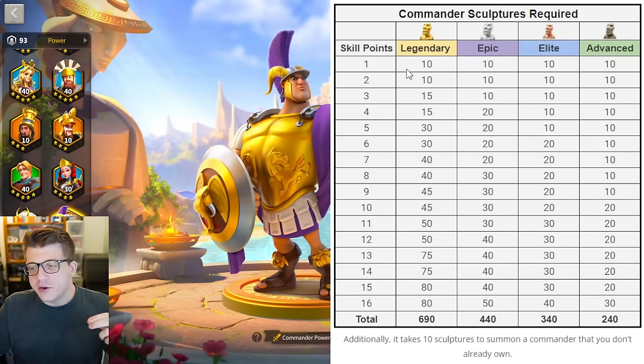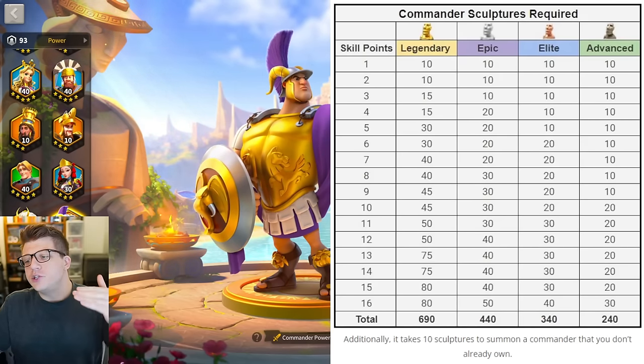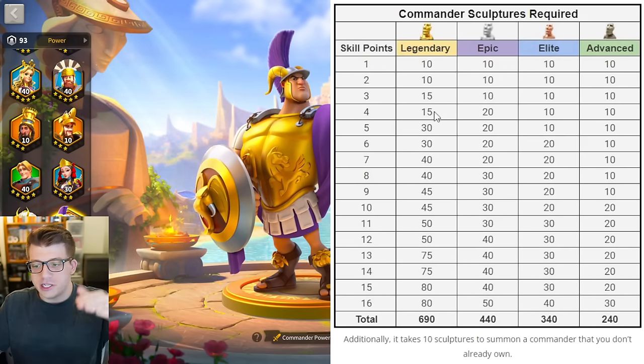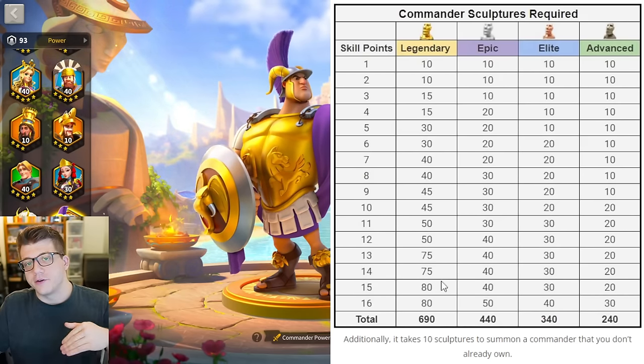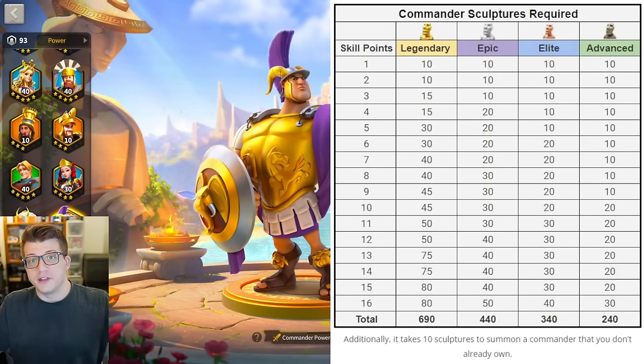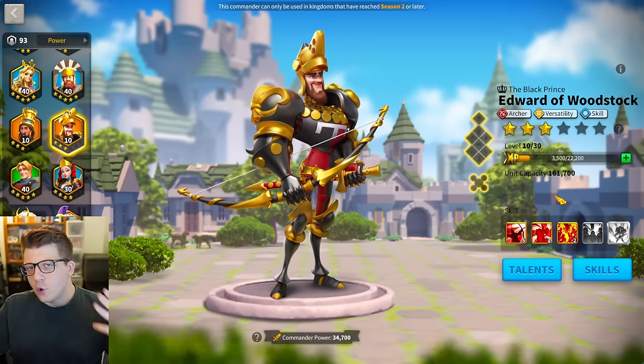This is how many legendary commander sculptures — or epic elite or advanced — it's going to take to add additional skills to a given commander. All legendary commanders follow the same pattern, and all epic commanders follow the same pattern. This has never changed since the beginning of the game. So let's go over to my banana helmet here and have a little bit of a quiz.